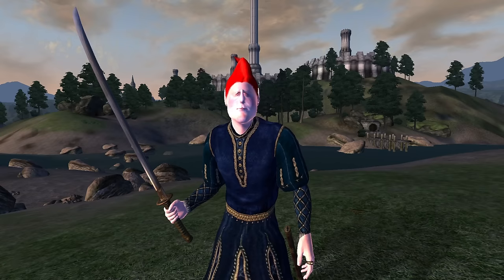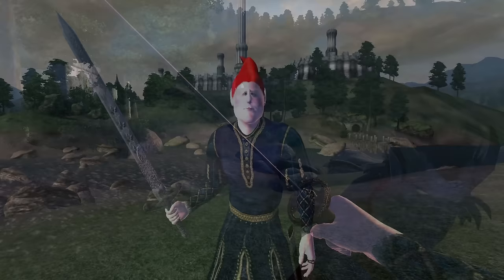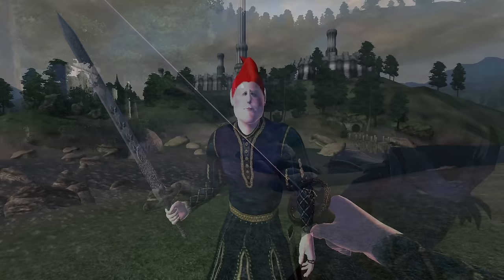Boris' Akaviri Katana: Boris' Akaviri Katana can be acquired by looting his body if he dies at any point during the main questline. It is a one-handed Akaviri blade, has a durability of 240, there is no value in gold, deals 15 damage, and it also has no enchantments.